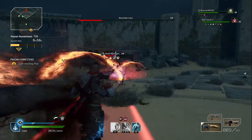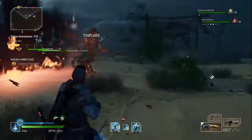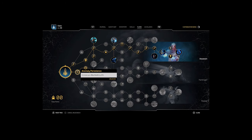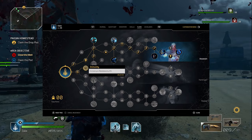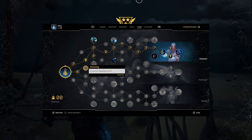Let's hop into the skill tree and what I use. So the one I use is this one — if you want to copy it, pause the video and apply. There are some nodes you will question, however they have purpose. Firstly, there is Anomaly Persistence which gives 10% max health — not really that important, but we need it for the Immunity node which will buff your resistance by 15%.